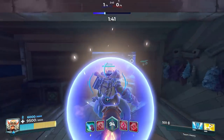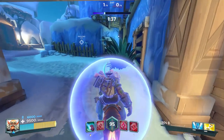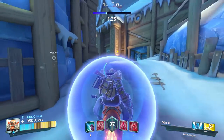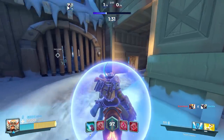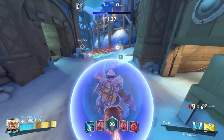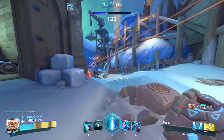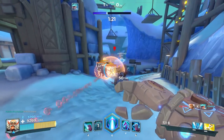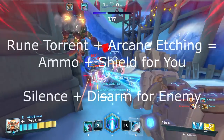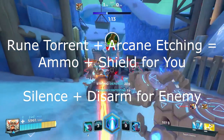For a full duration Recharge, you get 15 ammo back. Glyph of Siphoning 3 will grant you 300 shield for every elimination you get — which you will, because you're playing offensively. Rune Torrent grants you 8 ammo when you activate Runic Blast. Arcane Etching will grant you 100 shield when you activate Runic Blast. When you're on 10-15 ammo and you pull this combo off successfully, it does a couple of things in a span of 3 seconds — both Rune Torrent and Arcane Etching grant you ammo and shield as soon as you activate Runic Blast.